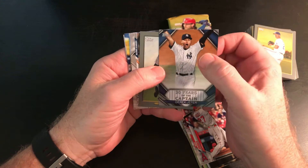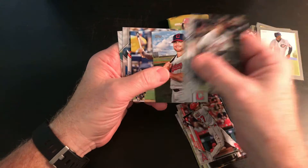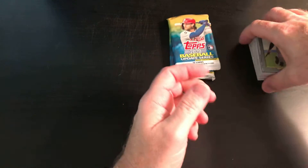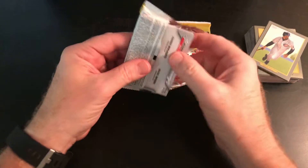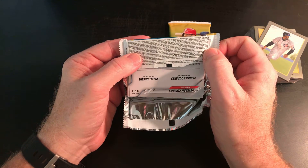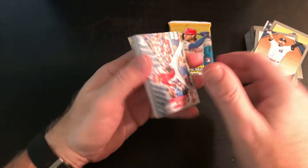There's a Jeter — '20 Years of the Captain.' That's cool, I haven't seen one of those yet. And Mark Grace, another Cabrera — I'm sure he's all over those active leader cards — and another Trent Grisham. So we got back-to-back Trent Grishams in packs. I'm not sure what the odds are on getting the Jeter ones; that's the first one I've seen. The Captain insert is 1 in 25, and the blues are 1 in 600-something. At 1 in 25, you don't get those very often.